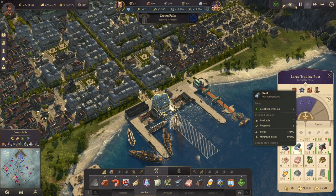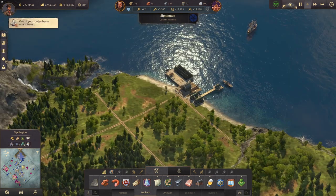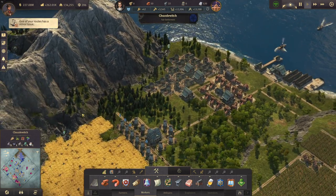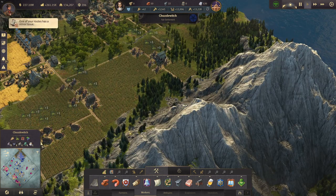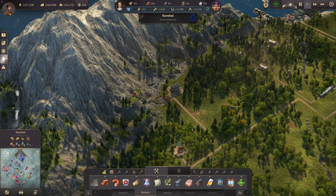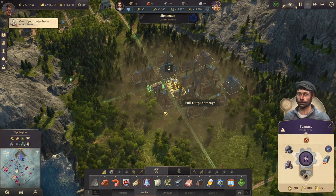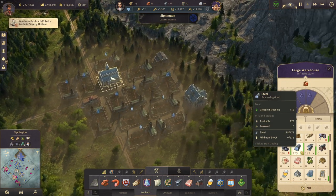So what we should focus on is steel. We really don't have much steel in Crown Falls. I want to get up another steel production. In Kuzlevich we actually have two iron deposits and a coal deposit that we're not using. That would be a good thing to go for more steel. Actually it's in Sifington — we have a full steel output there in Sifington.